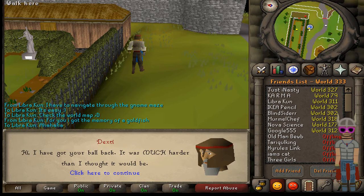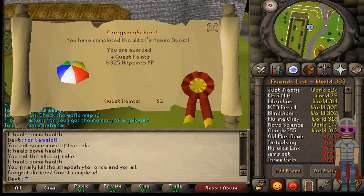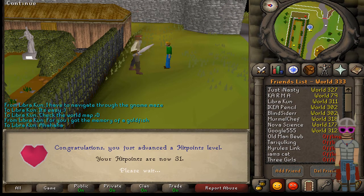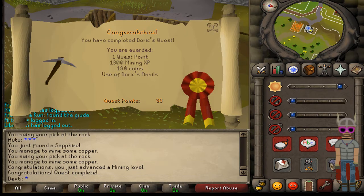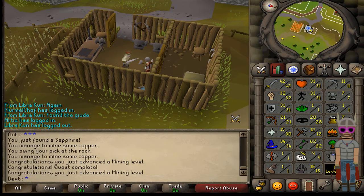Then I did Murder Mystery, I did Witch's Potion, that got me some constitution. And about Holy Grail — I will not ruin my Berserker, I will not reach 45 defense because I've done that. I will still be 45 when I'm done with the quests.